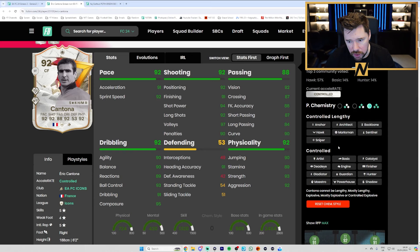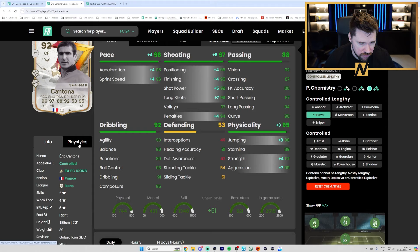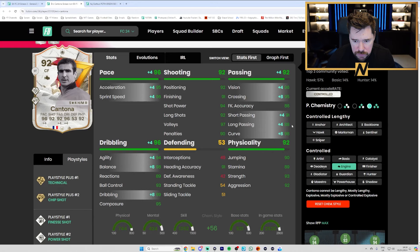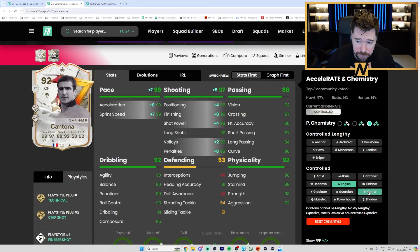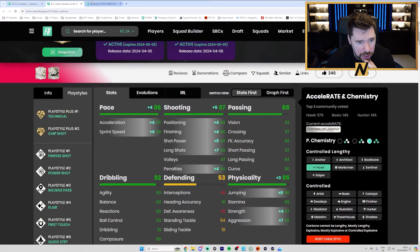Depending on where you play him — if you play him at striker, a hawk is necessary: great pace, great shooting, great physicals, decent passing, very good dribbling, five star, four star with brilliant play styles. If you play him as a CAM you have to go engine to get the passing up — 96 vision, 95 crossing, 98 curve, 91 short pass is good, but he has incisive pass rather than passing play styles. I would personally play him on a hawk as one of the centre forwards in a 4-3-2-1 — he could be absolutely banging.